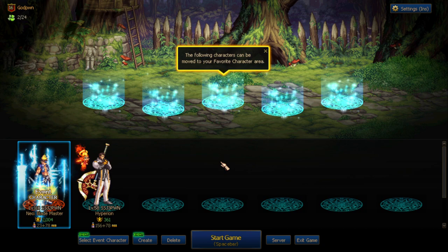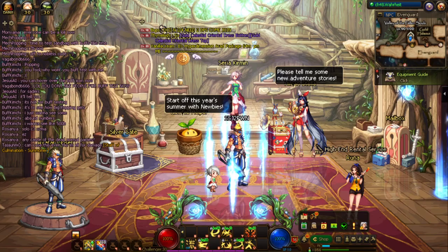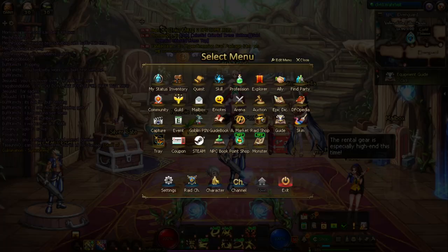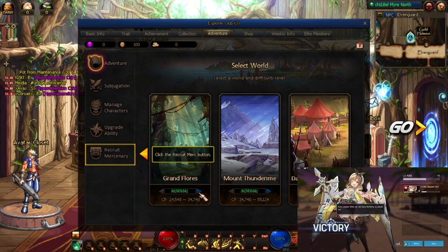When you first load into the game, pick your event character — you're going to click this button right here. Go into your subclasses and choose whatever class you want to play. After entering with your character, press Escape and go into the Explorer shortkey right here.